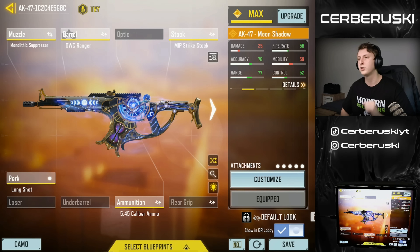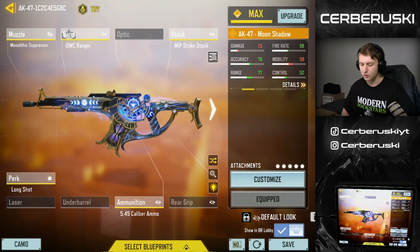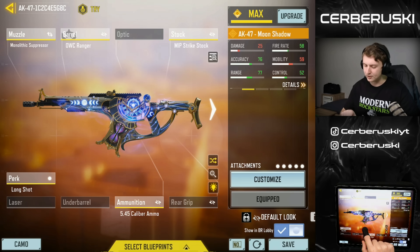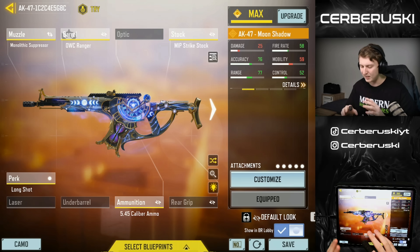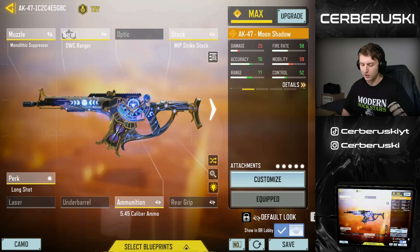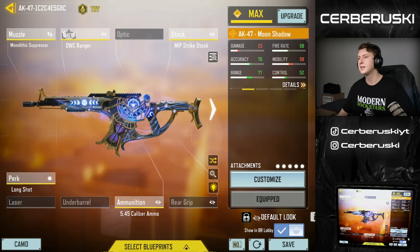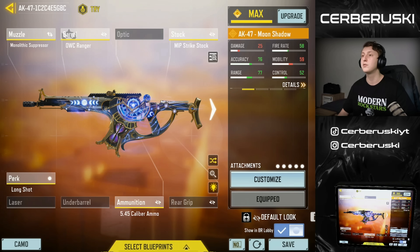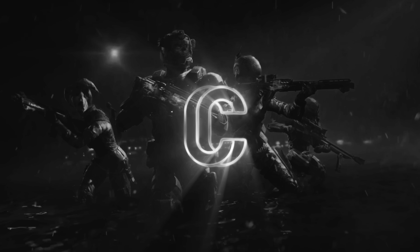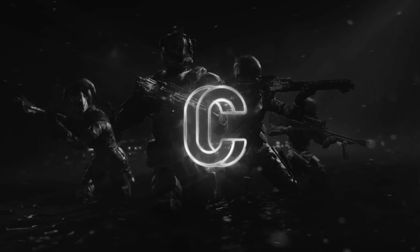Here's the gun build I've been using for the AK-47 with the 545 calibre ammo. Put every attachment you can to get better range, including the monolithic — use Ranger over Marksman because Ranger gives 10% more range. Then the long shot, the ammo, and either a laser or MIP strike stock. I tried both and MIP strike stock is the best. I cannot recommend this build more — try the M13 contender setup and let me know what you think. I'm equipping this skin since the iron sights feel more stable than the mythic. Thanks for watching, please subscribe and like if you enjoyed, and turn on the notification bell. Peace!